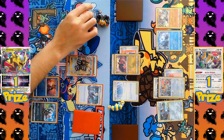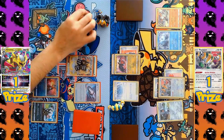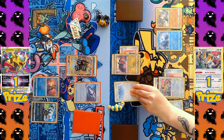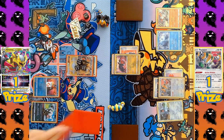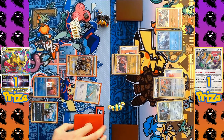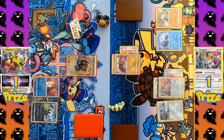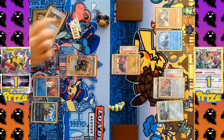If Giratina can find a Psychic Energy, it can use its Star Requiem attack to take the final prize. A Lost Vacuum is played, sending a card to the Lost Zone to remove the opponent's Path to the Peak. With that gone, Radiant Greninja can now use Concealed Cards, discarding Water Energy to draw two more cards — still searching for that final Psychic Energy. An Ordinary Rod shuffles two Psychic Energies back into the deck to increase the odds. Both players are now racing to find the one card they need.